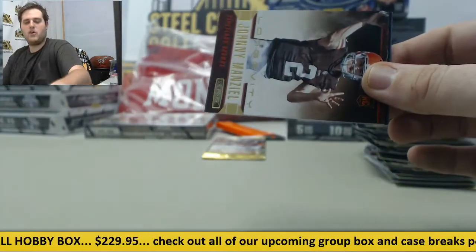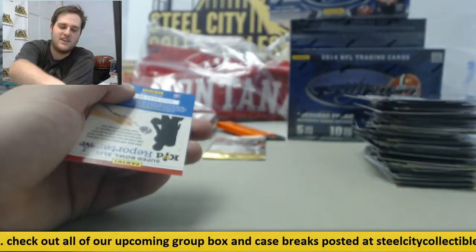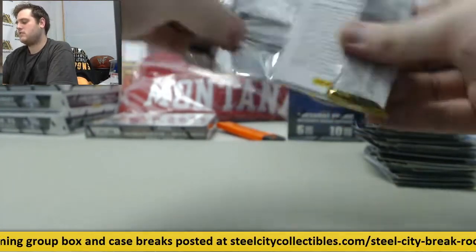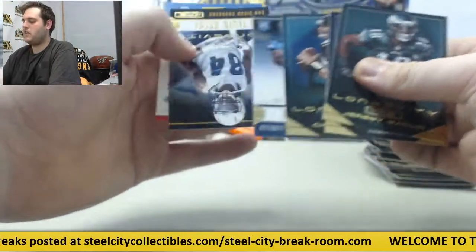Marquise Lake Seastrunk. Devonta Freeman jersey swatch out of 299 — nice player to have right there. Devonta Freeman, Manziel, Jalen Saunders. Rookie card Ebron, Tevin Reese.